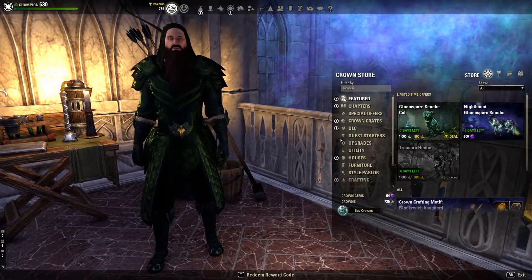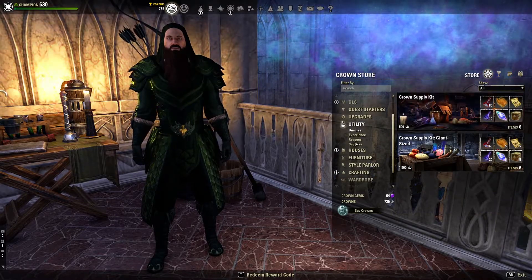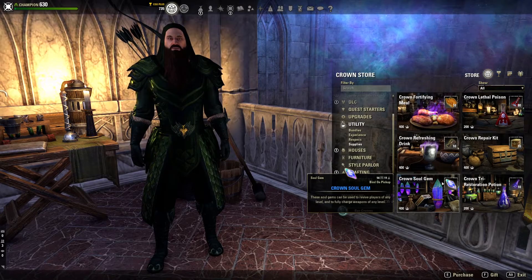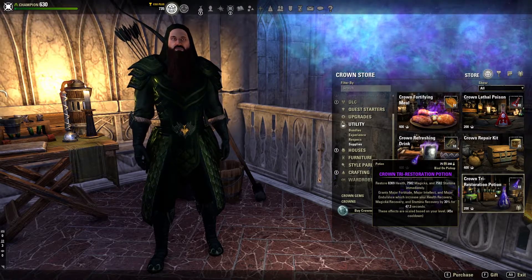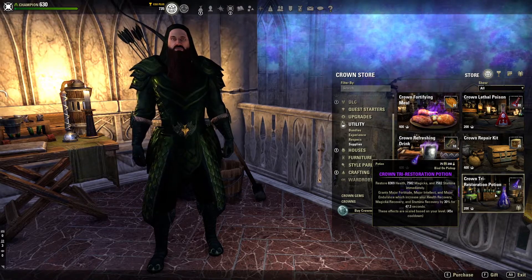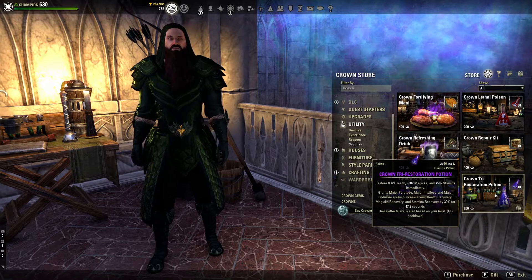The Tri-Restoration Potion that you can find in the crown store under the Utility category in the Supplies subcategory for 200 crowns is an excellent way to give yourself a burst of health, magicka, and stamina all at once in key moments during combat. I use them constantly to get the edge on my opponents and have done so for years.